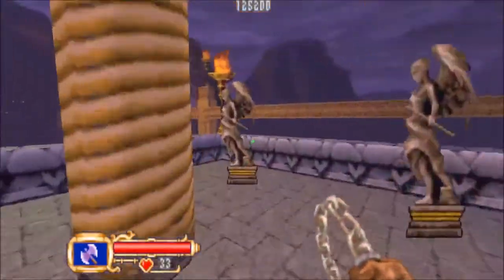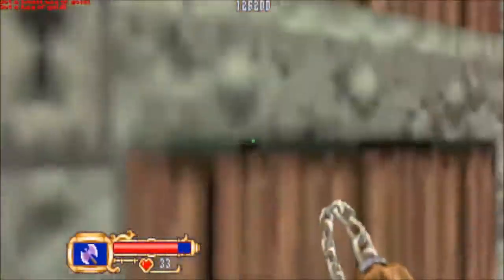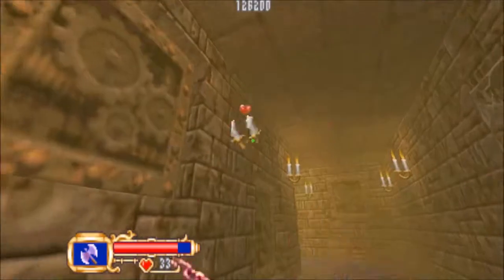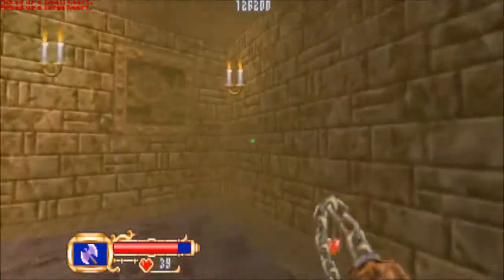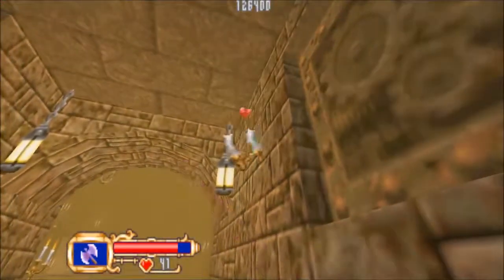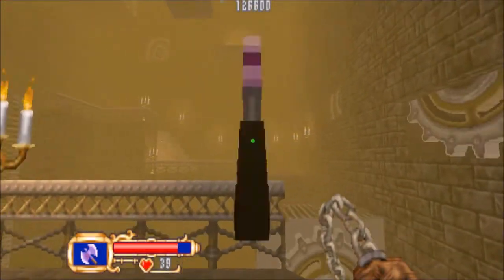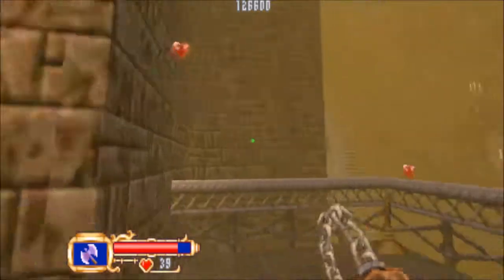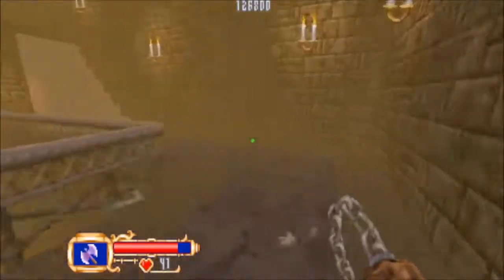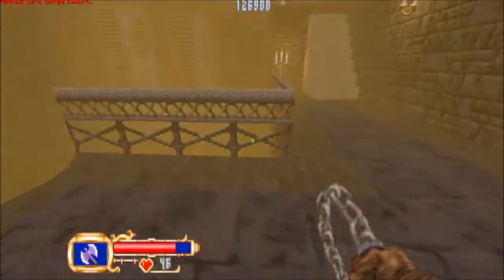Oh, is this just going to be Dracula? The bats are actually attacking me. Okay, it's the clock tower. This is going to be really cool, and really, really hard. No shadows. Because this is an old FPS platformer, so why would you ever have a character shadow?